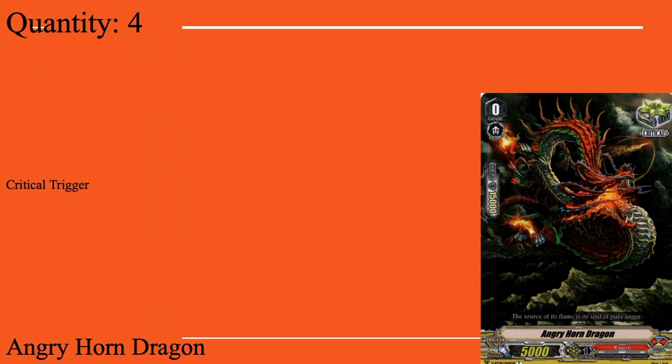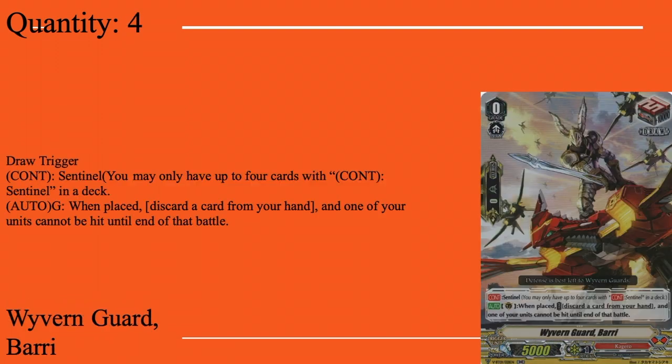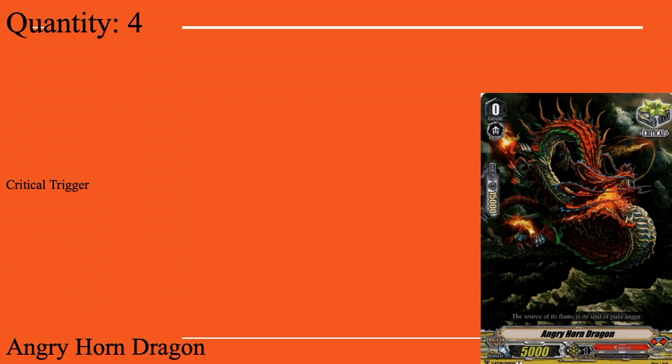Six crits, six draws. My reasoning: to get the Re-Birth's full ability off. The first effect to restand only requires you lock one, but the second effect requires you lock five. I really want to make sure most of the time I can hit that four-restand mark, which means I have to lock five. Locking five doesn't sound hard, but you have to have rear guards to lock to begin with, and you need hand cards to discard for the restand. That's why you run the draws to fill up your hand and the crits to add pressure to the multi-attack vanguard.